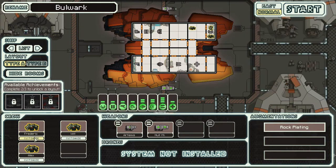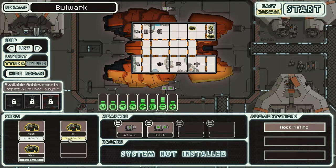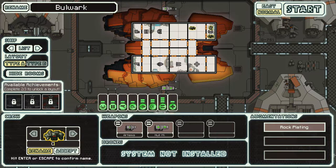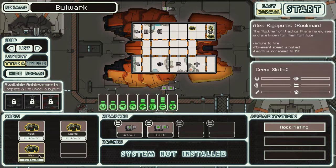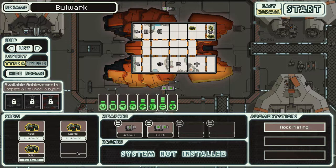We started off with Rockmen, so let's name these guys appropriately. We'll call this one Rock, this one Castle, and the last one Solid. So the three names are Rock, Castle, Solid.